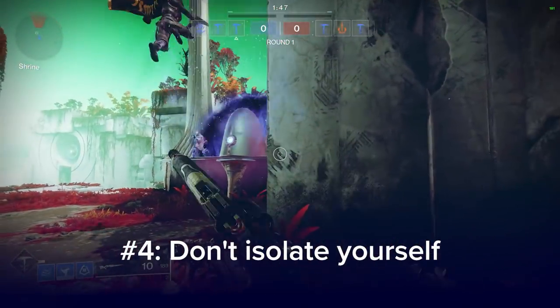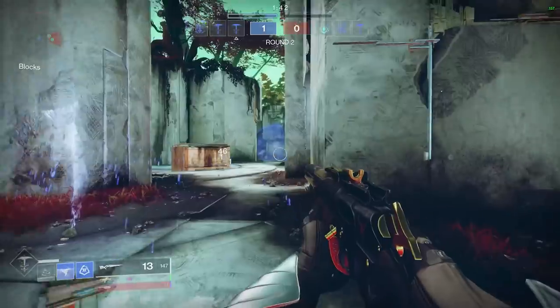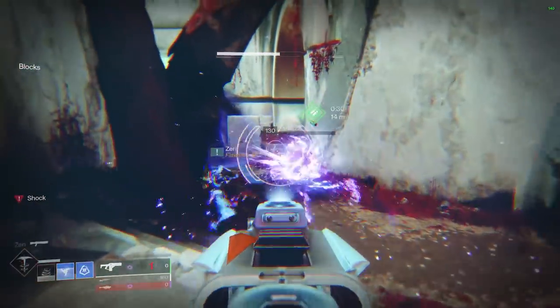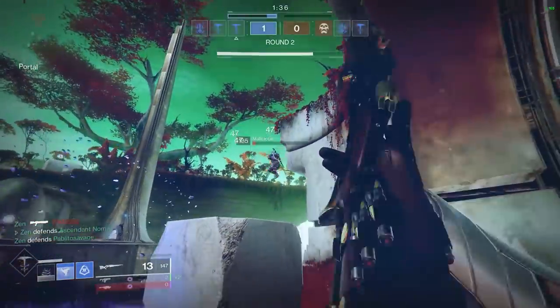Number 4. Never leave a guardian alone if you can avoid it. Straight lanes mean it's hard to cover someone on certain parts of the map if they're seeking to flank or to stop a team from entering their area. If you break line of sight to your team, you're isolated.